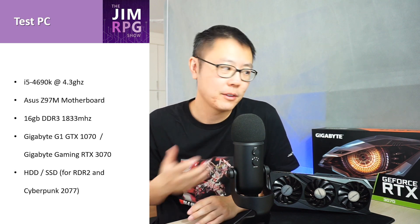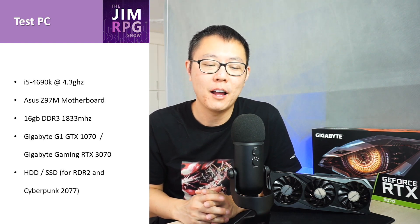This is the personal PC I'm using at the moment. It's an i5-4690K overclocked to 4.3 gigahertz, with 16 gigabytes of DDR3 memory at 1833 megahertz. It's got a Gigabyte G1 GTX 1070, and now I've also got a Gigabyte GeForce RTX 3070. The older games are sitting on a hard disk drive, and two games — Red Dead Redemption 2 and Cyberpunk 2077 — are on an SSD.